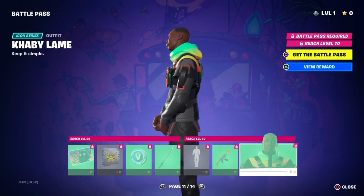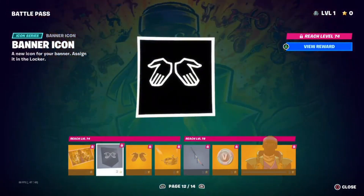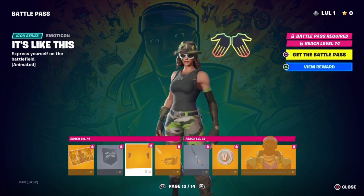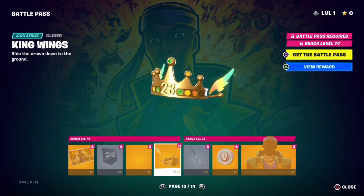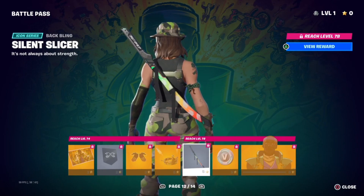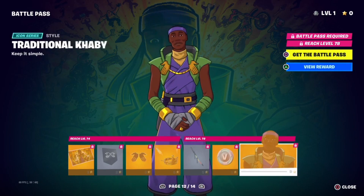Oh my gosh, it literally looks just like him in real life — that's insane! We have the traditional Cabby loading screen, we have the banner icon which has Cabby hands in it, we have the Cabby Lame emoticon, we have the King's Wing glider — Cabby Lame's glider — we have Cabby Lame's Silent Slicer back bling, 100 V-Bucks, Cabby Lame himself, and it looks like an anime style.